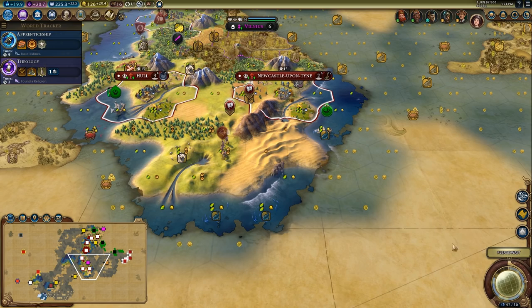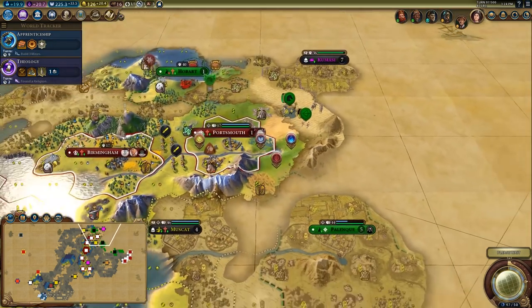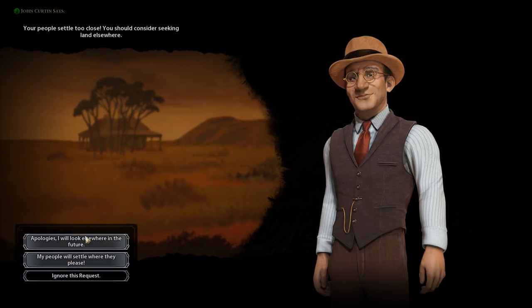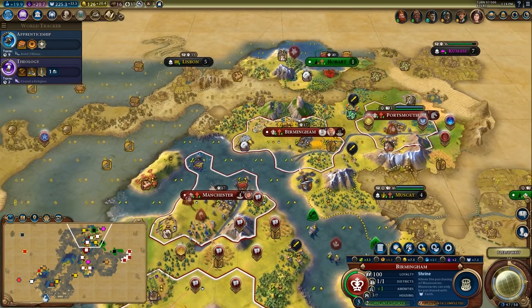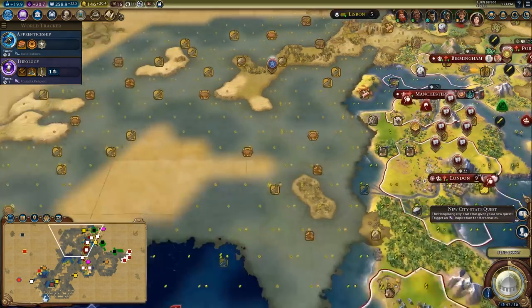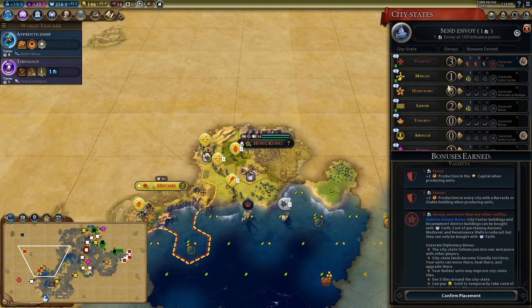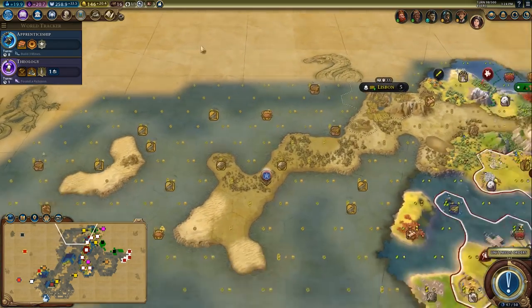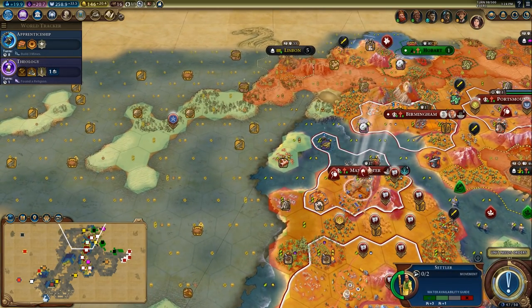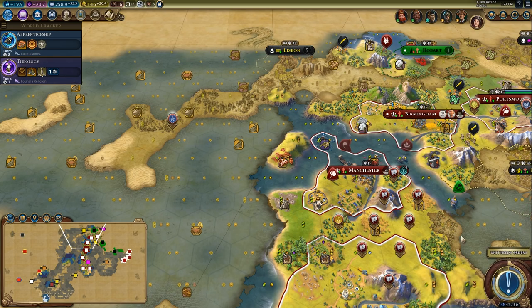Let's hold there — we're trying to sneak a settler around. Somebody built Petra — I was kind of eyeing up the potential for a Petra here, so I'll settle elsewhere. That's okay. Inspiration for Mercenaries, okay.